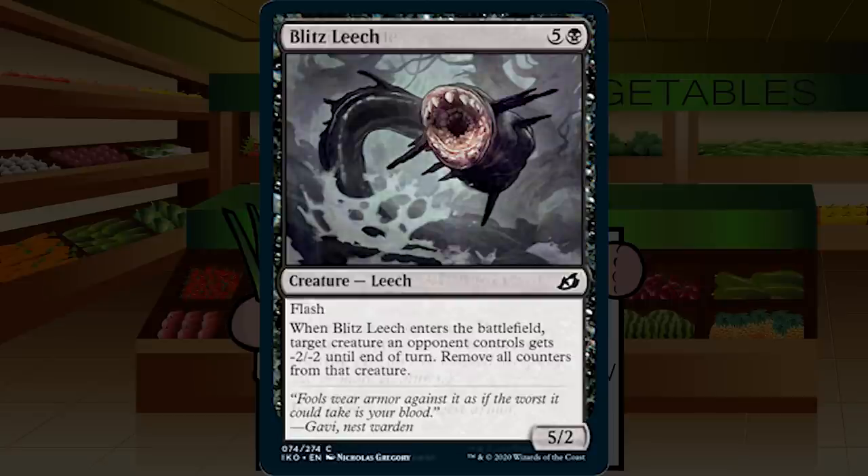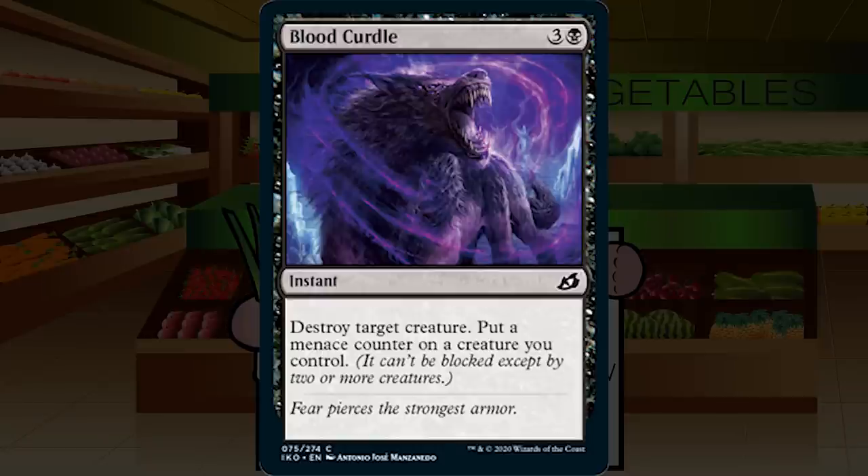Up next is a card that is not bad at all: Blood Curdle. It's three and a black for an instant at common — destroy target creature, put a menace counter on a creature you control. This is Impale at instant speed and you get a menace counter, for three and a black instead of two black black. This is fantastic removal — first pick in probably every single pack it's in that doesn't have a top 10 bomb. You'll first pick this, second pick it if passed, and you should be splashing it. Solid A for Blood Curdle.